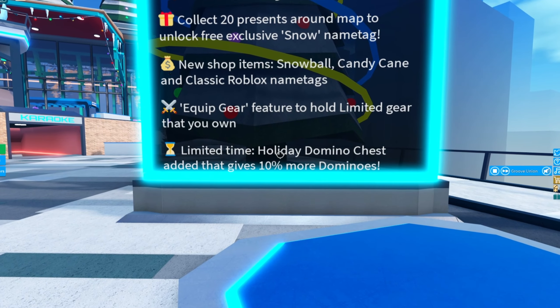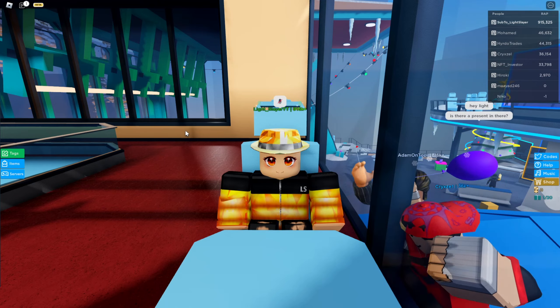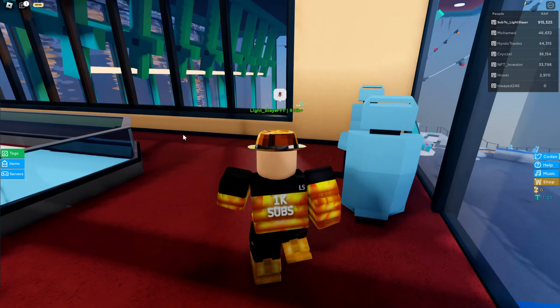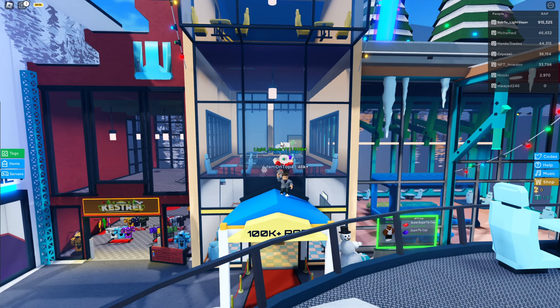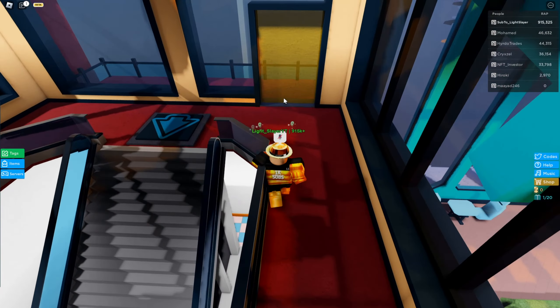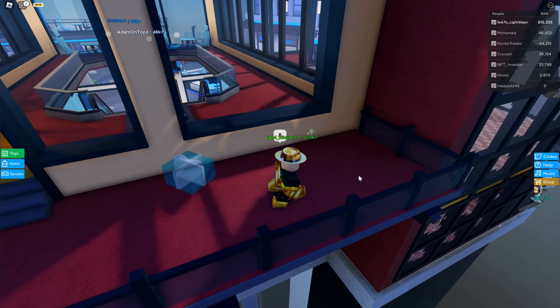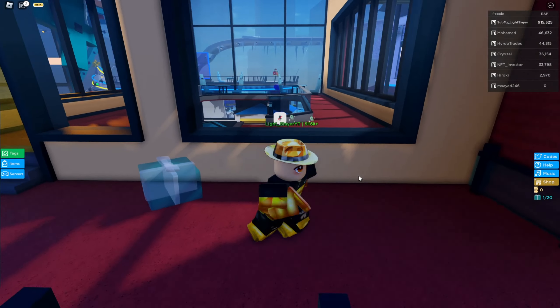There is also a limited-time holiday domino chest added that gives 10% more dominoes. The first present location is in the 100,000 rep area. You need to enter through this door, go upstairs, and then if you go through this door right here, you'll see a present. I'm not sure how you're going to do this if you don't have 100k rep.